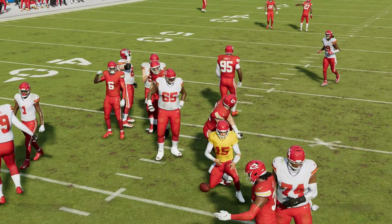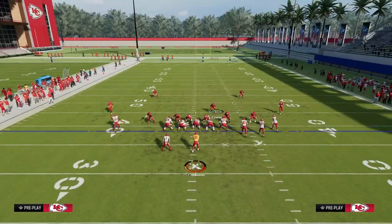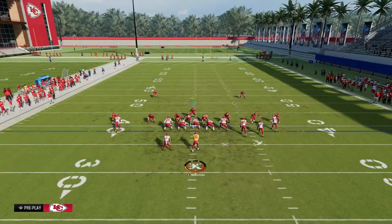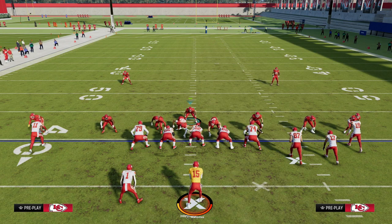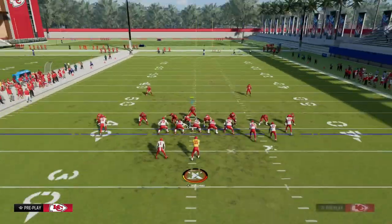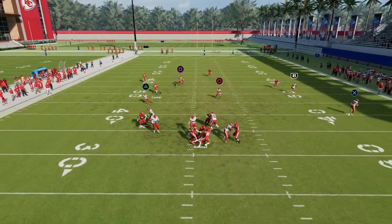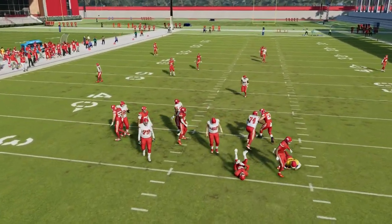One last thing I did want to say is if you're worried about a mobile quarterback in this game, just QB contain. With the QB contain, what should happen is we get a nice little contain glitch — you're still going to get your A-gap, but you're also going to get those contain edges off of the sidelines.